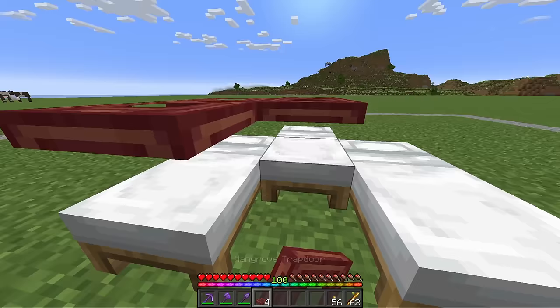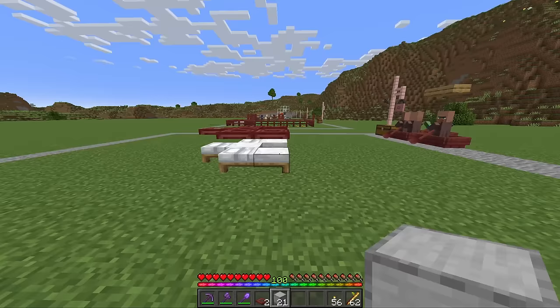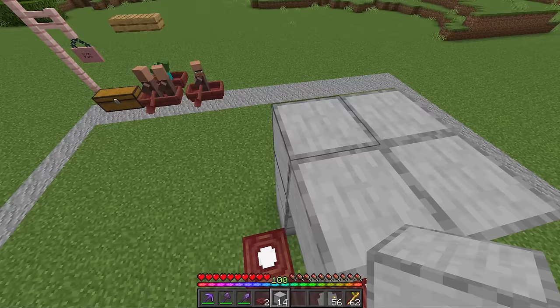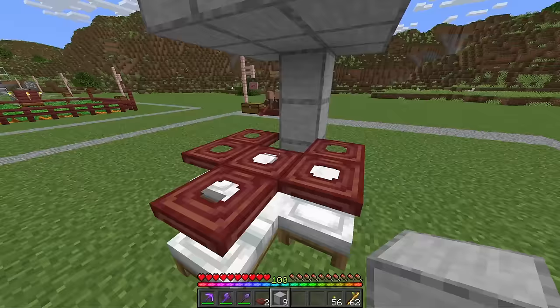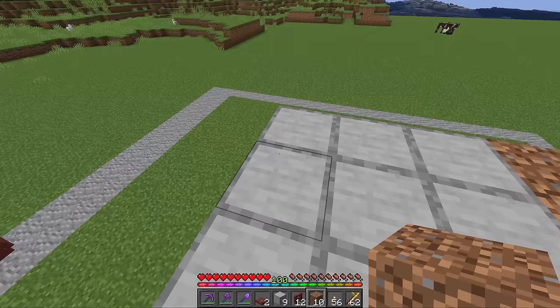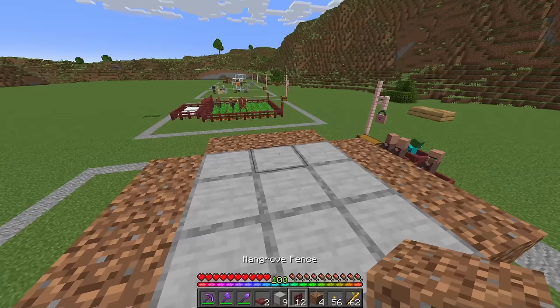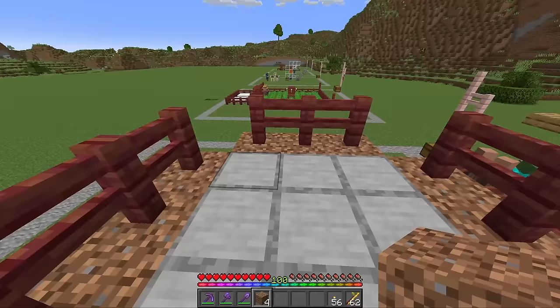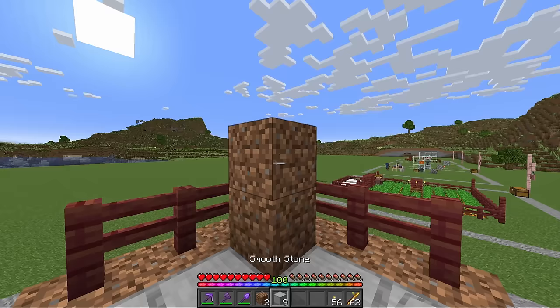The first thing we're going to do for this farm is place three beds in a little V shape and then cover all of those beds with some trap doors. Behind these beds, jump up and build up four blocks in total, then build yourself a three by three platform that is above the beds — this is so we can also contain the villagers. On the outside of this platform, surround it with three temporary blocks and then cover all of those temporary blocks with your fences. In each one of these corners, take up two temporary blocks and place a solid block on top.